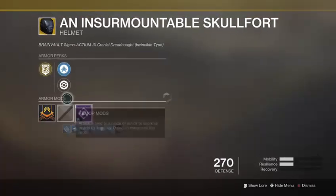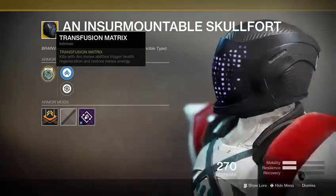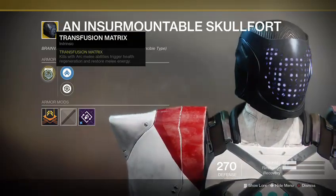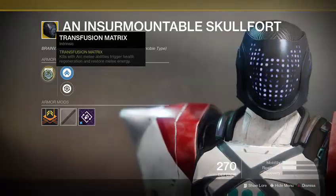Skull of Dire Ahamkara: kills with arc melee abilities trigger health regen and restore melee energy. I never touched this thing ever.